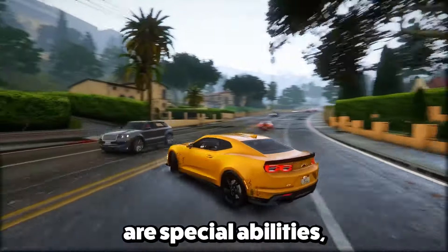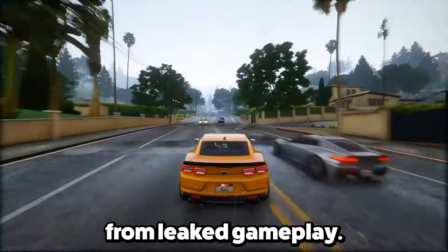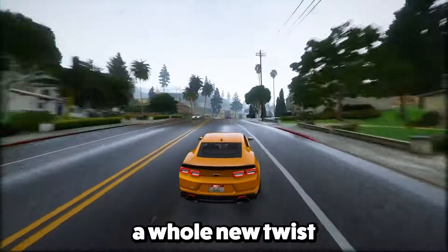Feature 12: Adding to the mix are special abilities, somewhat like what we saw in Red Dead Redemption 2. From leaked gameplay, it looks like Jason has a unique skill — he can spot valuable stuff in the surroundings. They light up like hidden treasures, adding a whole new twist to the game.